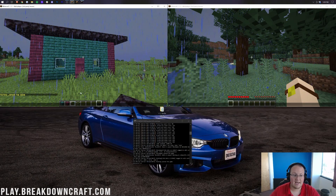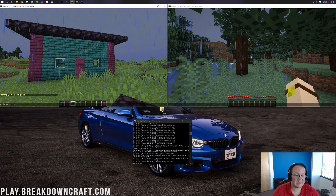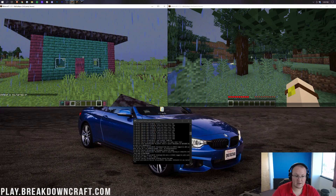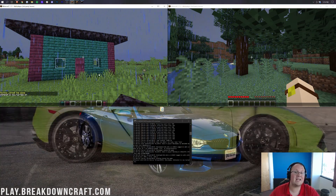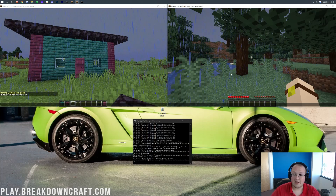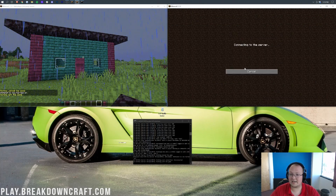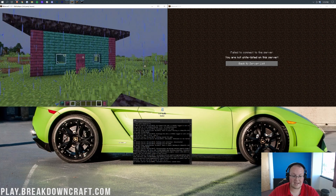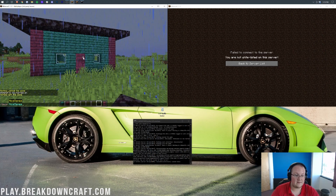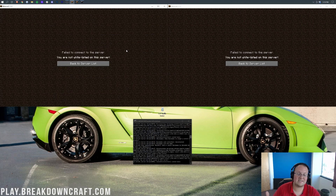Type whitelist on — or slash whitelist on in-game if you're an op. Hit enter and it's going to turn the whitelist on. Now when you do that, anyone who is an op can join, or anyone you add to the whitelist. The Nick King account is not opped on this server, so if you direct connect it's not going to let them through: 'You are not whitelisted on this server.' If we also de-op the Nick's Games account, it will show the same message — not whitelisted, cannot join.